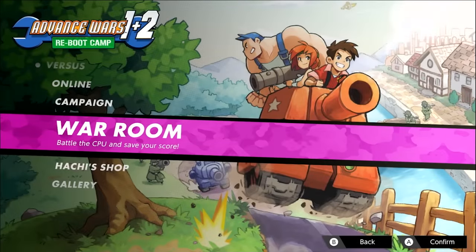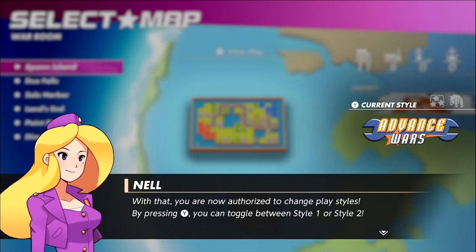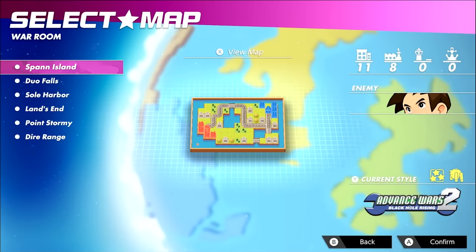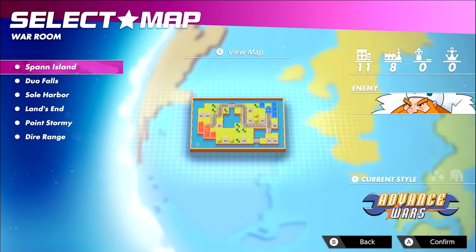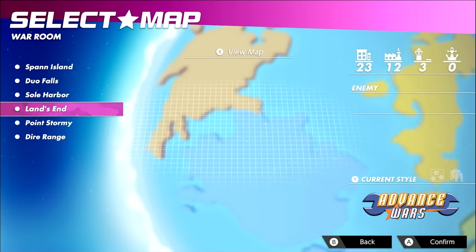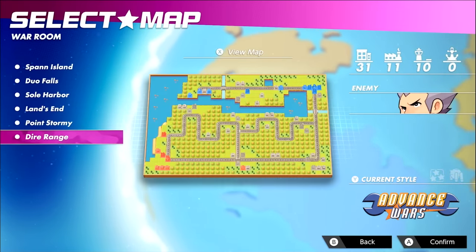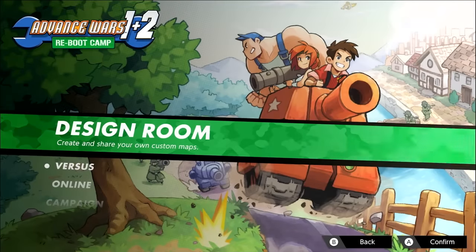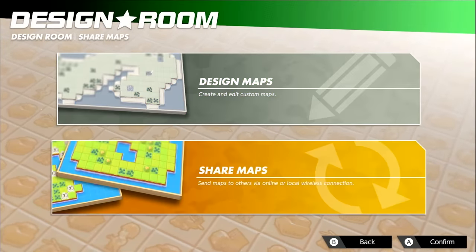Advance Wars 1+2 Reboot Camp's customizable War Room is one of the areas where I got the most replayability, and I foresee it earning the bulk of my time moving forward. Being able to take on the role of any CO on a sizable number of maps against AI opponents with customizable parameters like fog of war, weather, and victory conditions means there's almost no limit to how you can make each battle feel different, even when revisiting favorite maps. And if the included maps start to feel too familiar, the Design Room map editor is another way to make it feel new again, limited only by your creativity.